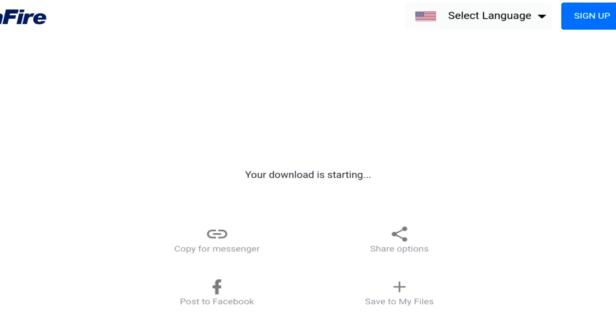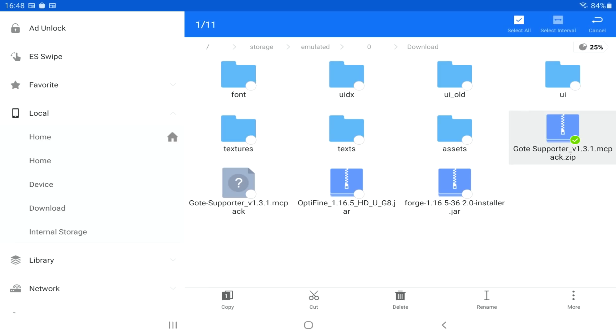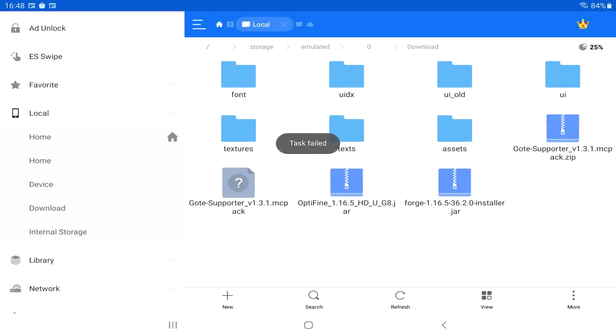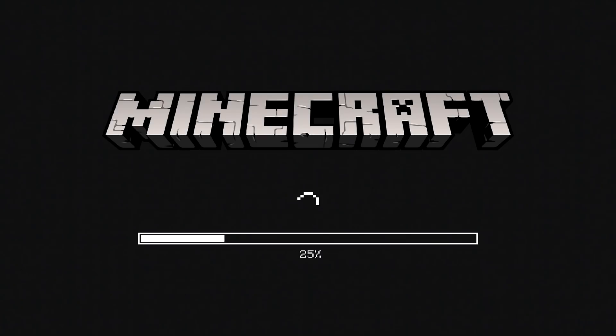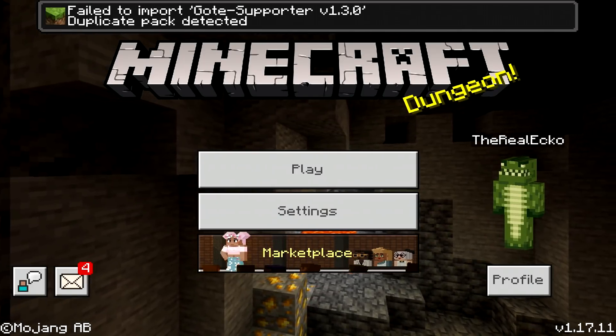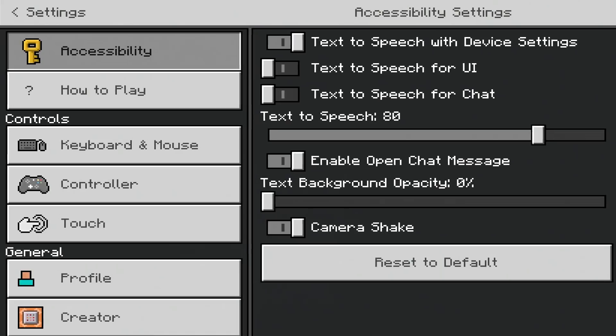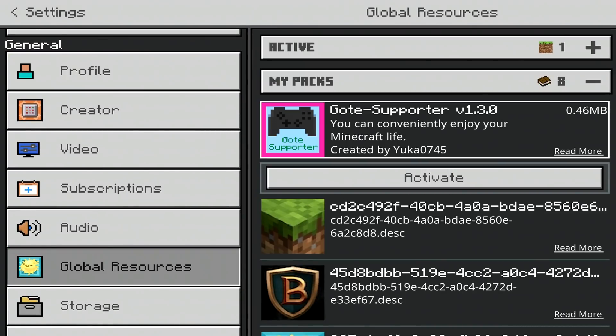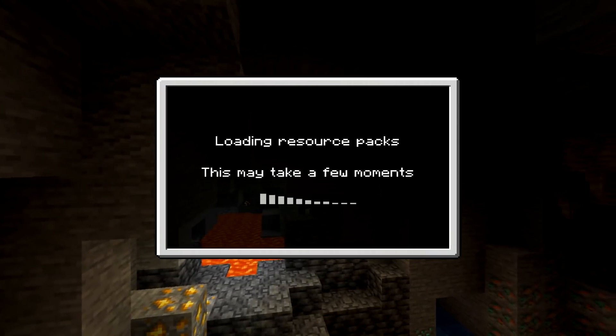The file downloads as a .zip. If you have problems with .zip files, use any file manager app that lets you edit files. You just need to rename it — get rid of the .zip and make sure it says .mcpack. Once you've done that, you can open it in Minecraft just by tapping on it. It'll take you into Minecraft. I've already got this installed, so it says 'duplicated pack.' Go to Settings, Global Resource Packs, My Packs, find this pack, activate it, and back out.